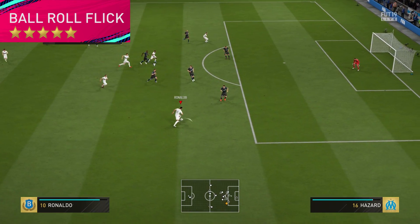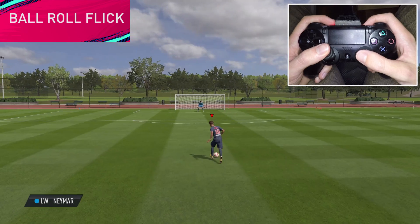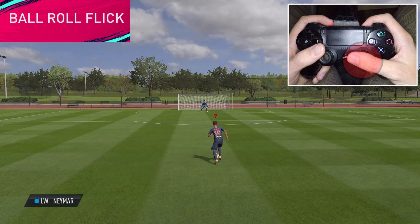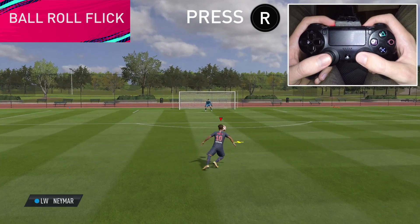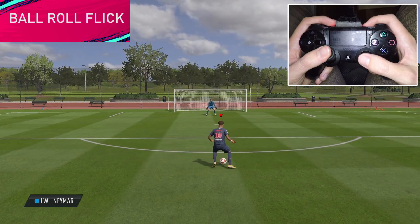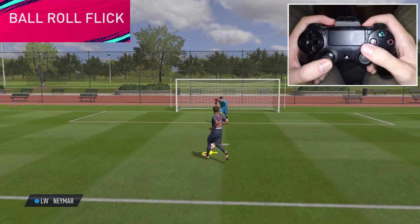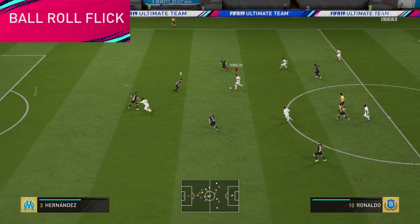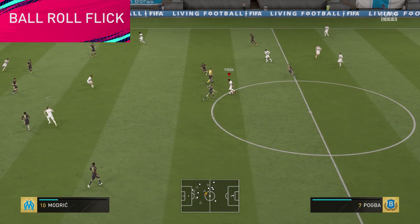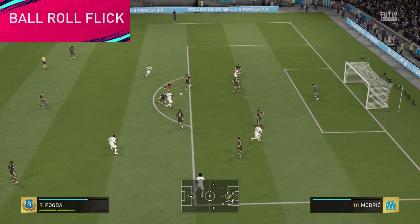And finally we have the Bar Roll Flick, which is a 5-star skill move. To do it, you need to know how to perform a bar roll. Hold the right stick in a 90-degree angle off the direction you are running — left or right — and then directly after, press the right stick, just like we did in the first skill move. Important: you have to do this bar roll and press combination in quick succession in order to activate this exact skill move. This can be a fancy way to surpass your opponent if he's rushing towards you, and it will lay out for a perfect volley.